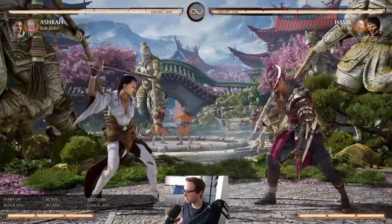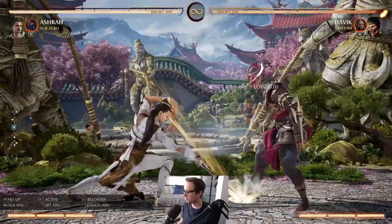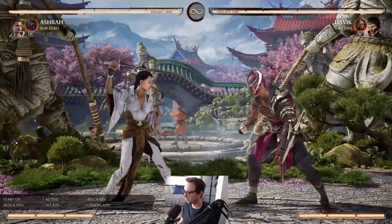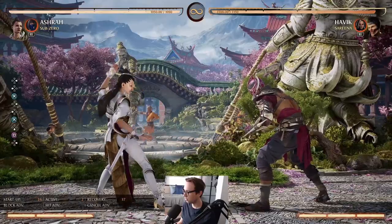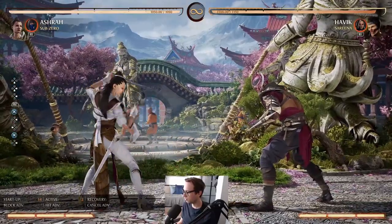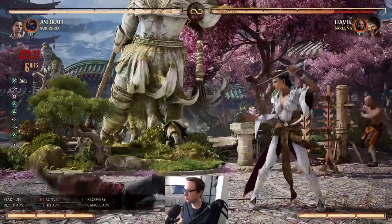She does have a low option as well. This move — it's sort of not something that you can hit confirm, you have to dedicate to this low. But as you can see, it has decent range, and if you space it right, you will be able to go into a full combo.